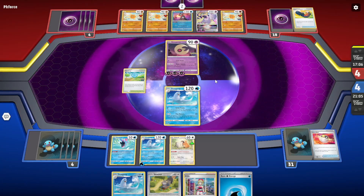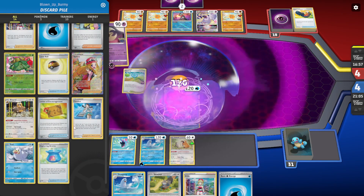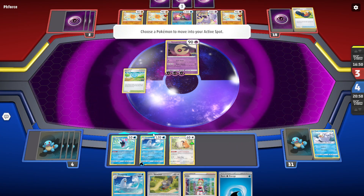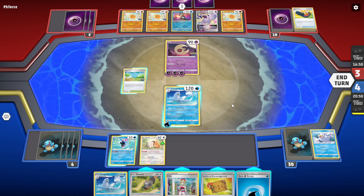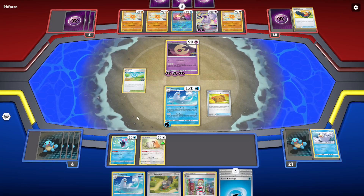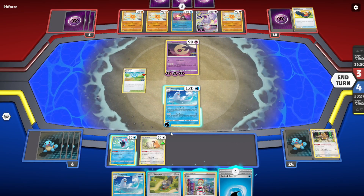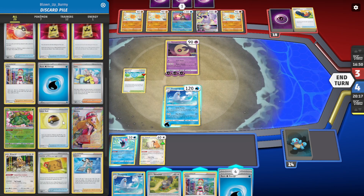We gotta evolve the Bibarel first — that has to be the priority. Here comes the key moment. We definitely need the Carrier. This is very tricky — we have one Bibarel in the discard pile. We got the Letter! Let's just get the energy out first. Oh no, oh no — we just got another Bibarel! What the...